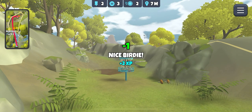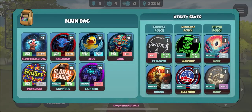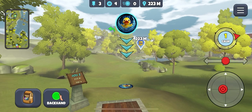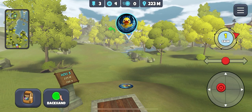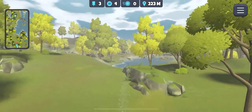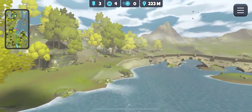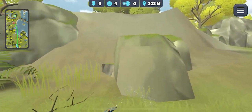Onto hole three. I like to take the water skip disc even though I'm not planning on skipping it off the water, and put the middle pointer just to the edge of the shore. In this calm wind, just a little bit of hyzer and hopefully come back, skip up - and nice.